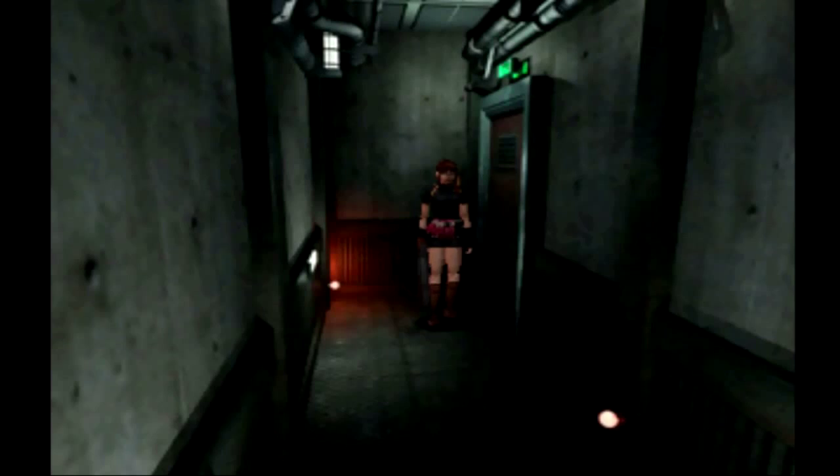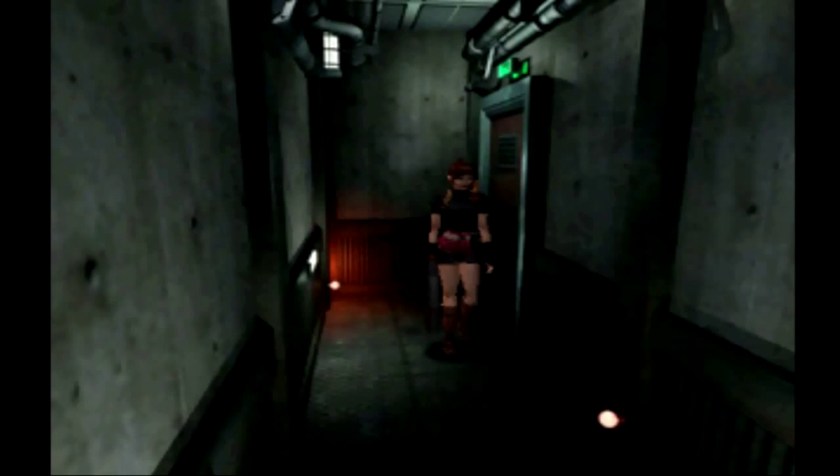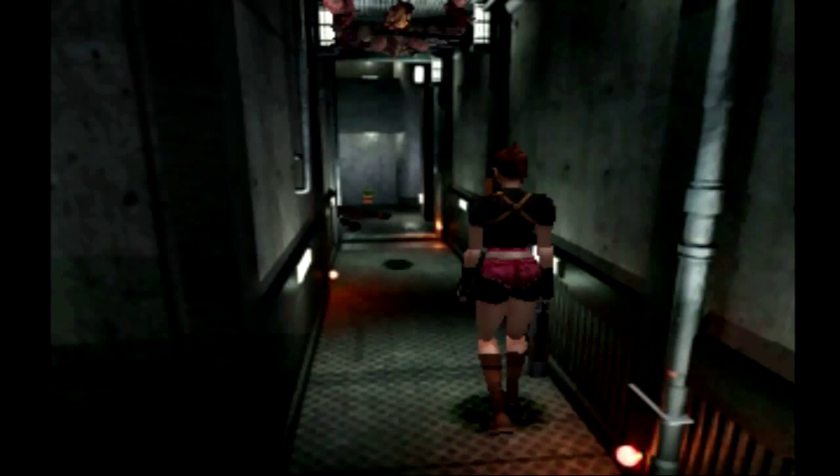We're continuing downward because we need to find a particular key that will allow us to access the power room. You'll notice I'm switching over to my explosive rounds — no particular reason why, it's not because there are lickers in this area.